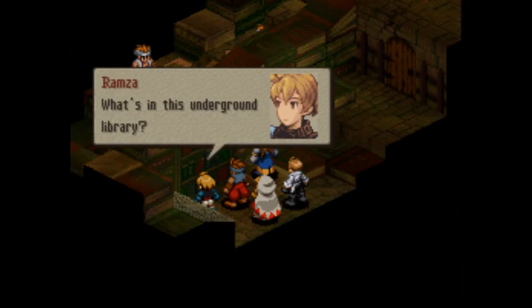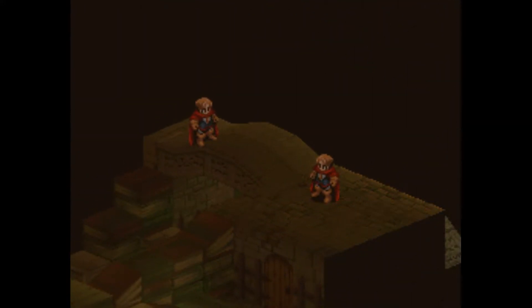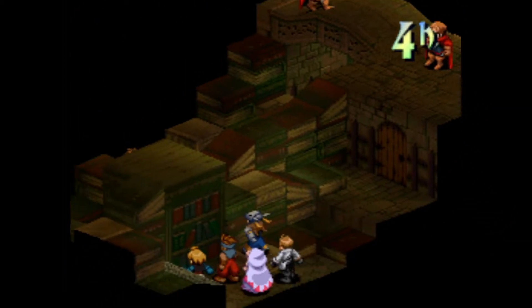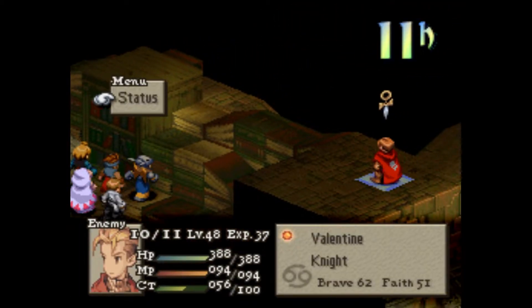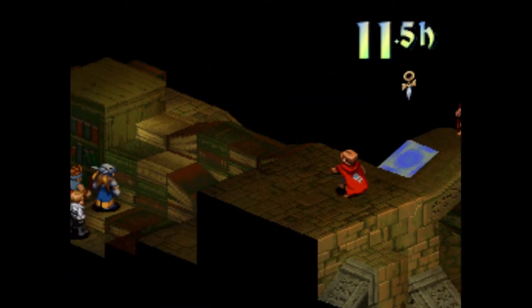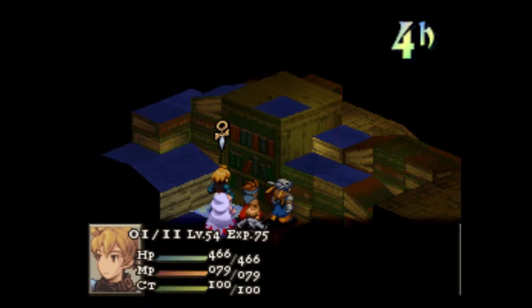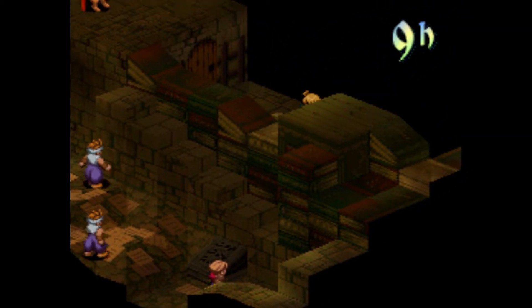What is this underground library? We got some goons just blocking our way, so we just got to take all these guys out. I don't think they're anything special — they got the colors of the Shrine Knights, basic Chapter 4 equipment. Nothing we haven't dealt with before. Both archers are going to be super good here since all these guys are kind of far away.